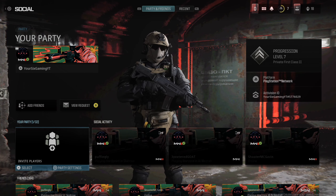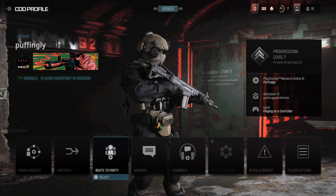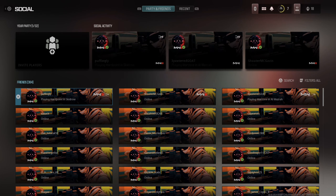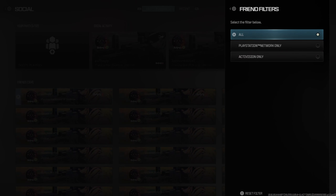Under the social menu, we can see all our friends. Friends who are online should display at the top. Go to their name, press X, and then go to Invite to Party right here. If you scroll down, you'll see more friends who are online under this menu.